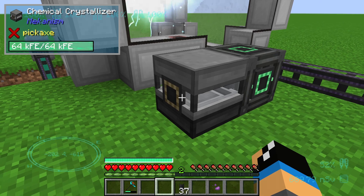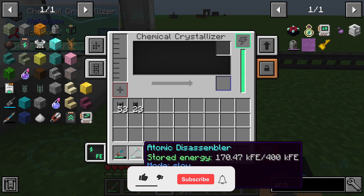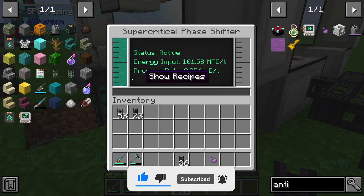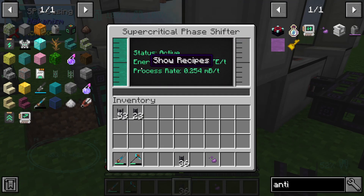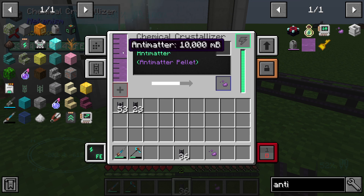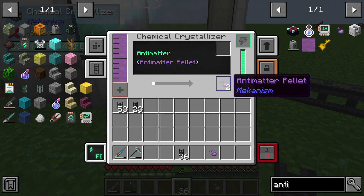You can see energy is filled in, and we need in the chemical crystallizer some anti-matter from our supercritical phase shifter. The supercritical phase shifter creates anti-matter in gas form out of polonium and a huge amount of energy. And you can see if we have filled in enough anti-matter, we will get out anti-matter pallets.